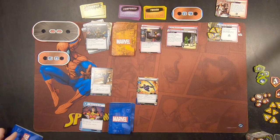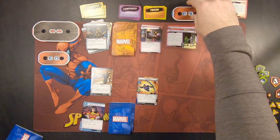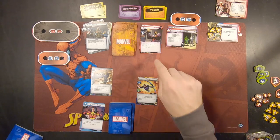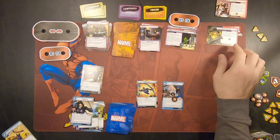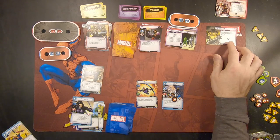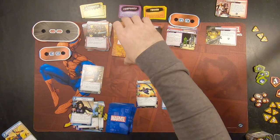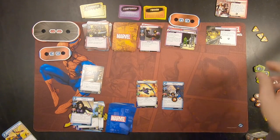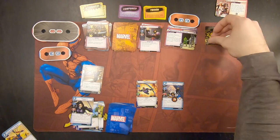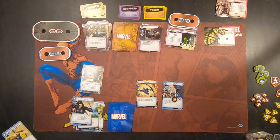Villain phase. First thing we're going to do, we're going to add one threat to the main scheme here. The next thing is Claw is going to attack us. Since I have nine health and this has a hazard icon — hazard icon means you get dealt an extra encounter card when encounter cards are dealt — we're going to go ahead and add one, two, three here. Finally, one for Hawkeye since he's the single player. That wasn't terrible.